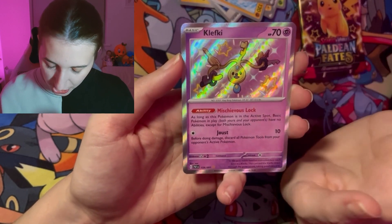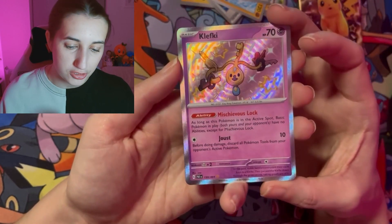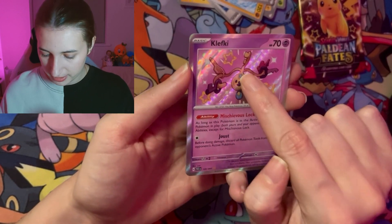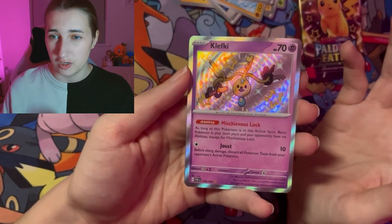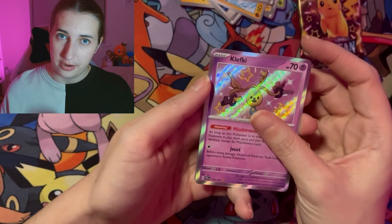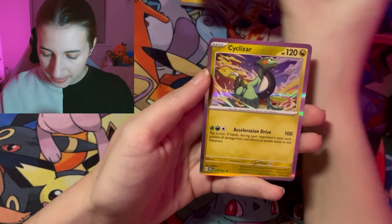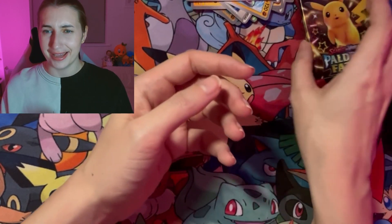That's actually well cute. It looks like those fake keys you have as a little child — those really old-looking ones. I used to be obsessed with keys. It was probably something to do with Narnia and I thought I'd go off and solve my own mysteries. Anyways — we have got our Numel again but this time it is a reverse, and then we have our holo Charizard. Very nice indeed.